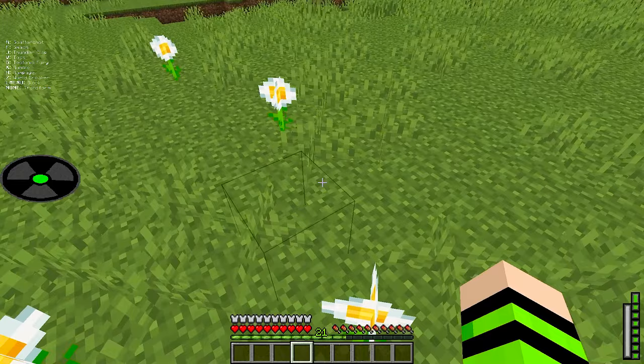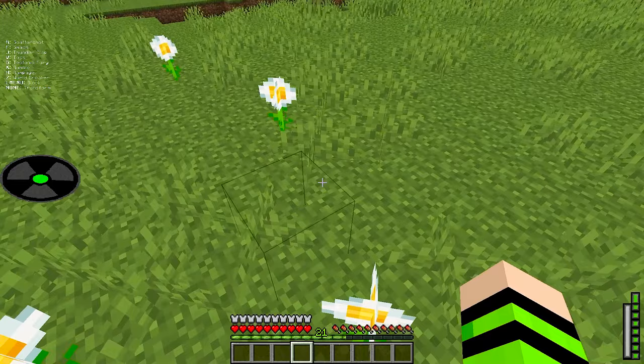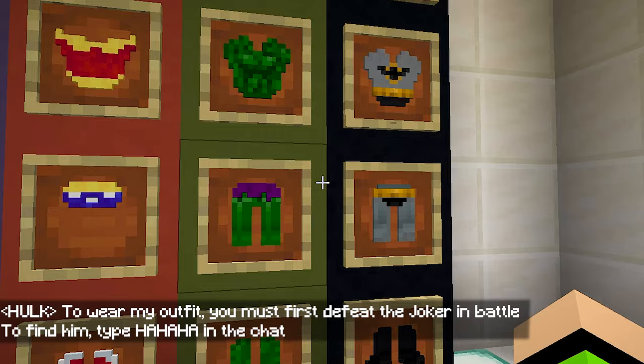Everyone knows that Hulk's power is super strength, and here in Minecraft it's no different — look at what happens if I hit the ground! Another thing Hulk can do here in Minecraft is super jumps, just like in the movies. Look at this jump — I didn't think it was that high. But I'm really excited to test Batman. I wonder if using his suit I'll also be able to use the Batarangs — to me, Batman's suit is the most beautiful of all.